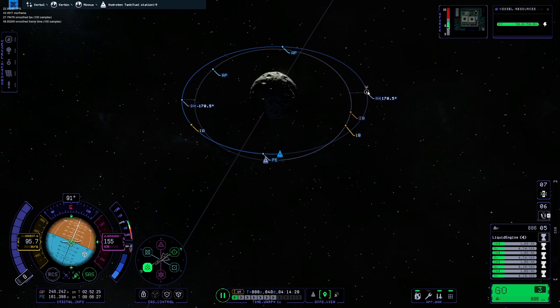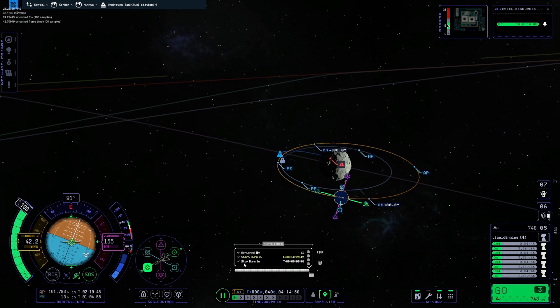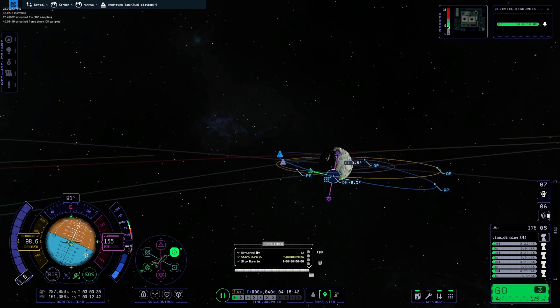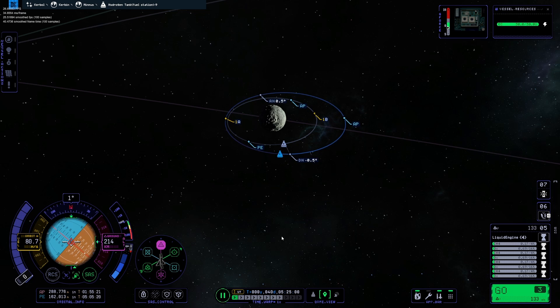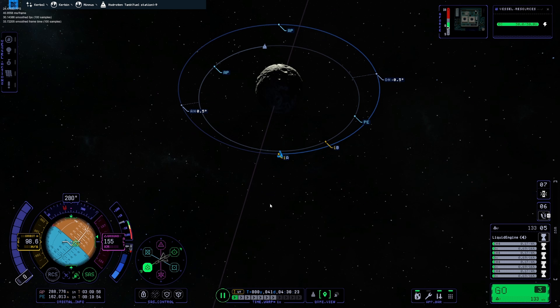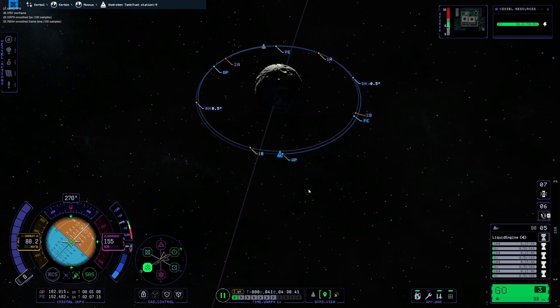We're going to fix our inclination and then just get it close, because we're really tight on delta-v — I end up with less than 100 after this maneuver. We had to flip our orbit around because we were going the wrong way. We'll fix our inclination with a small burn, warp around, match the apoapsis with the orbit of the part pretty well, and then just let time give us a nice rendezvous.